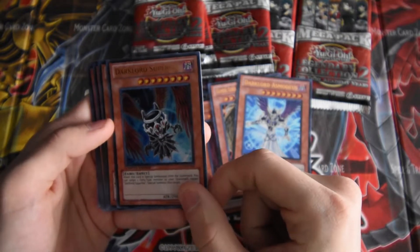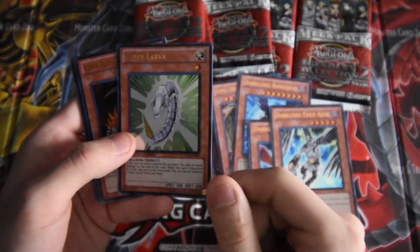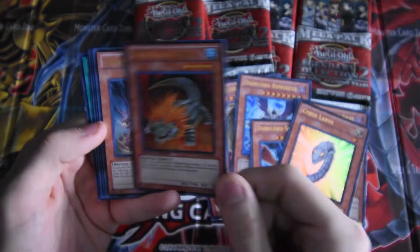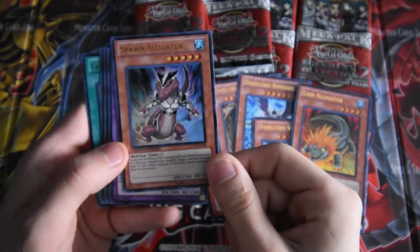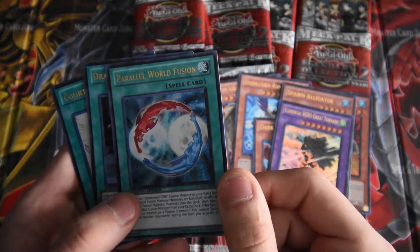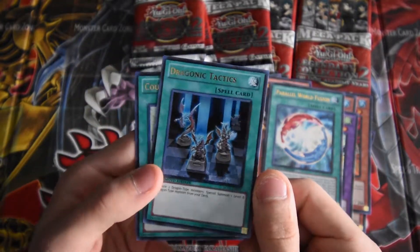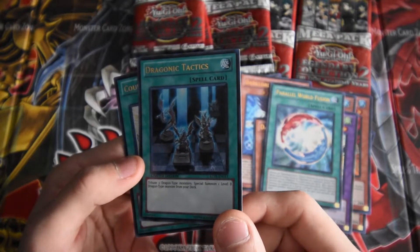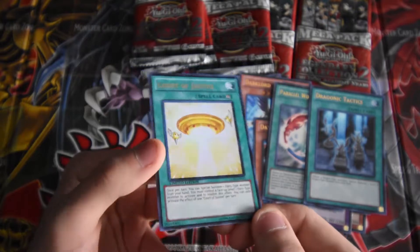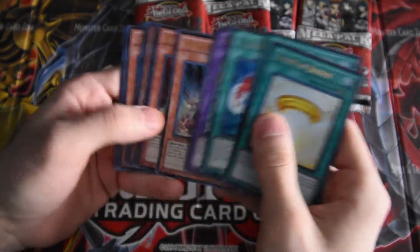Dark Lord Superbia, Dark Lord Asmodeus — dude these names, I'm butchering them, oh my god. Cyber Larva, pretty cool. Lion Alligator, Spawn Alligator, pretty cool. Elemental Hero Great Tornado, that's pretty cool. Parallel World Fusion. Dragon Ravine — tactics: if you have 2 dragon-type monsters, special summon 1 level 8 dragon-type. Court of Justice. So those are all your promo cards in here, all your promos guys.